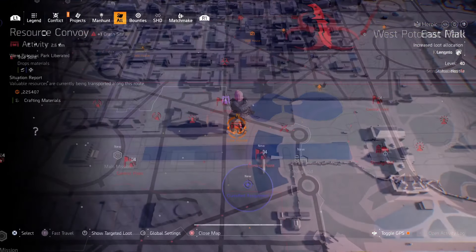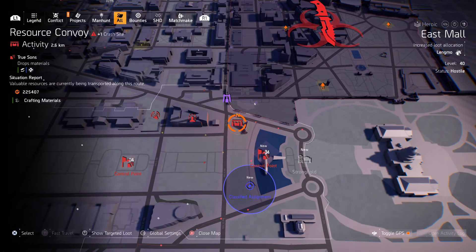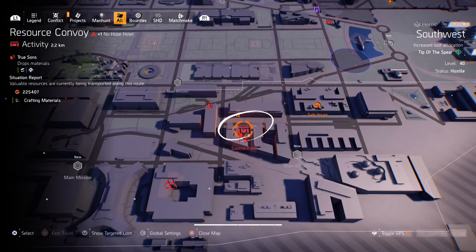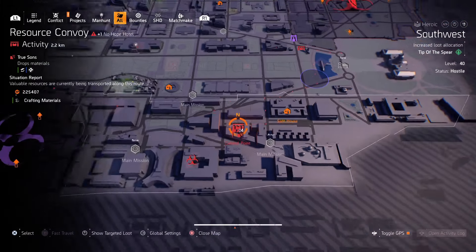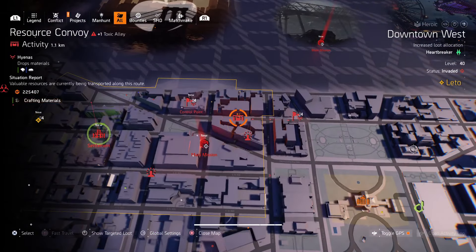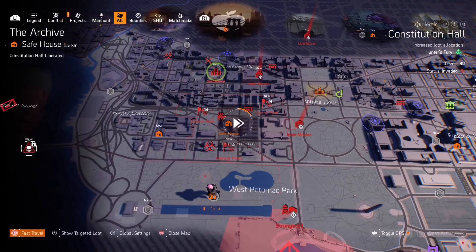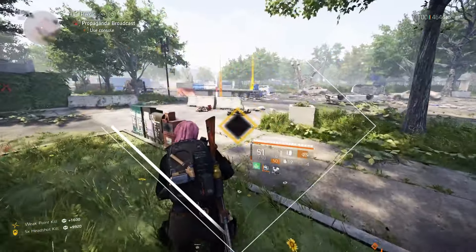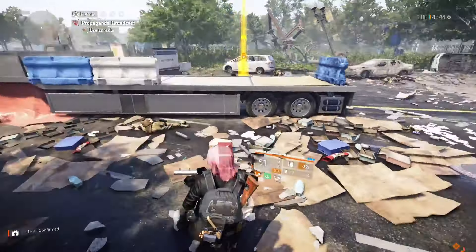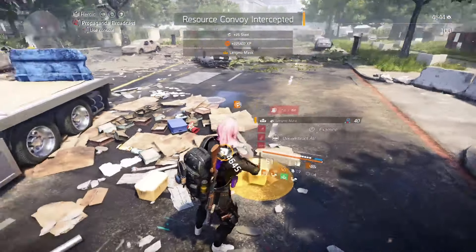Another fast way to level up your watch is by eliminating enemy resource convoys throughout the map. You see these red container-looking crates throughout the map? These are enemy resource convoys. Clearing them won't give you as much XP as public executions, however, but they can be done in a heartbeat. Fast travel to the nearest location to one of these convoys, eliminate all the waves of NPCs, collect the material from the crates for XP, then open your map and rinse and repeat.